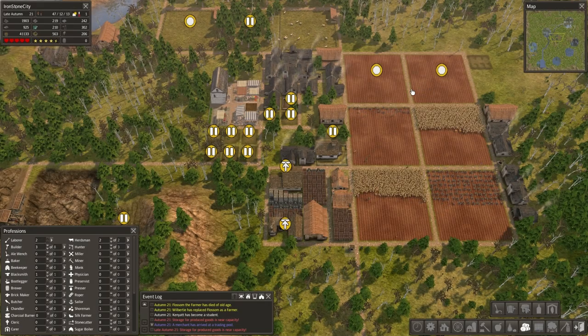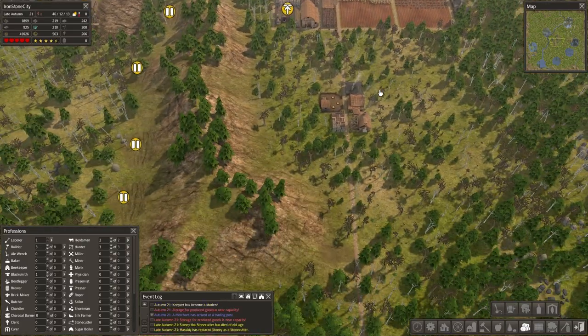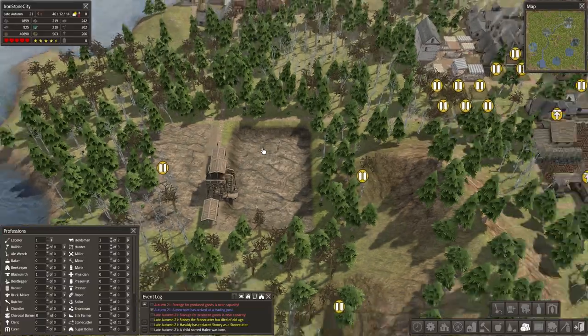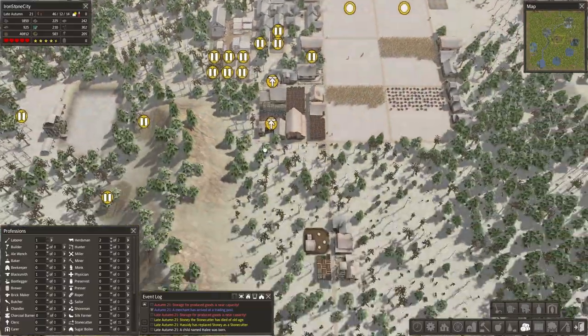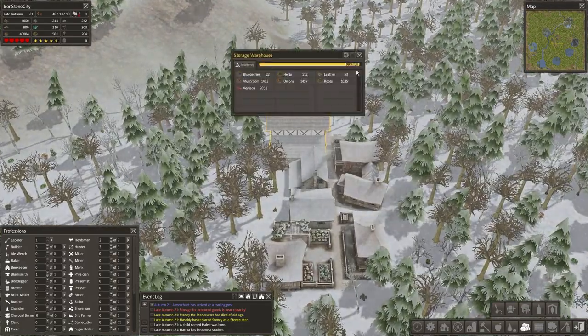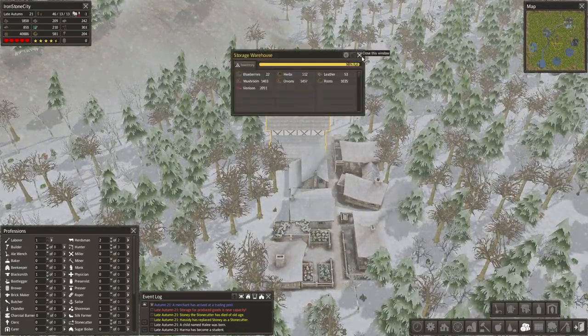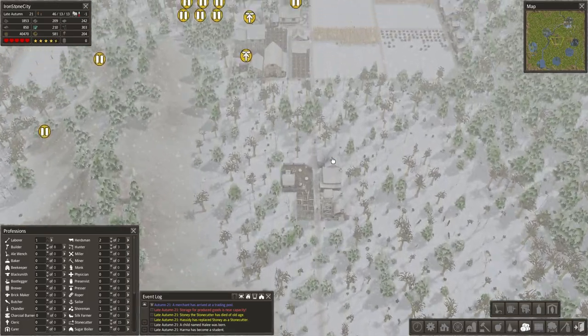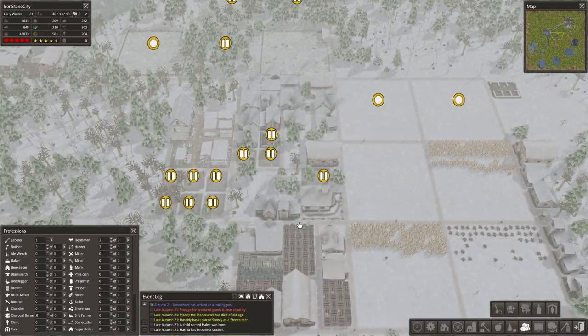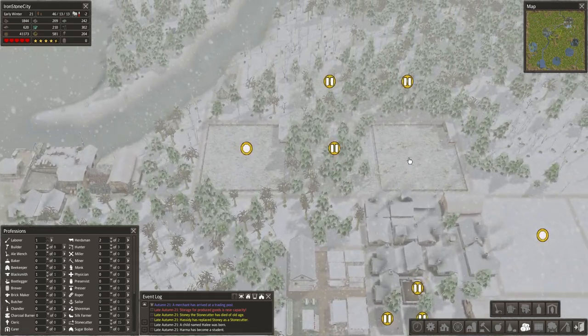Hey guys, my name's Fab and welcome back to another episode of Banished Season 2 Colonial Charter. We had a few issues last time concerning our brick maker, so I looked it up. The storage rail is almost full. I looked it up and it is indeed a building upgrade, not for the glass worker as I initially thought.